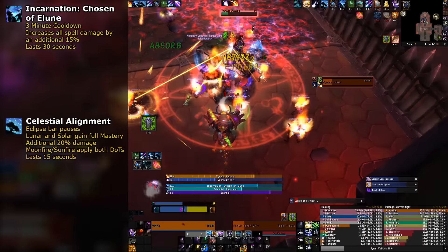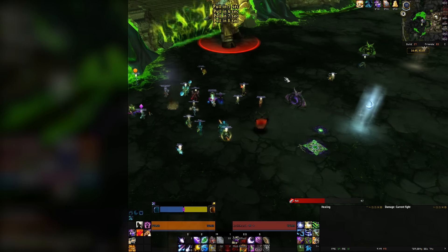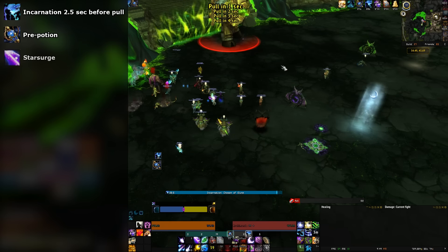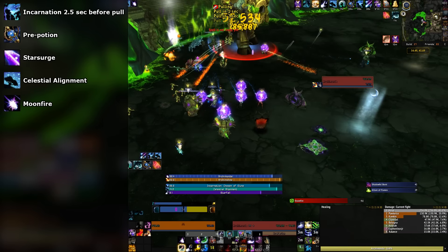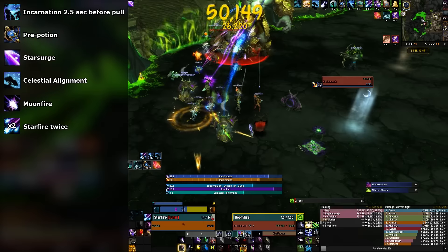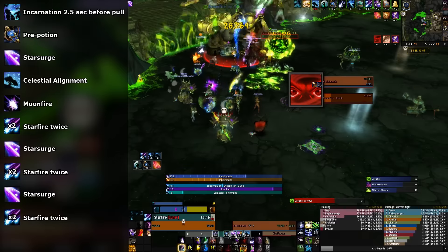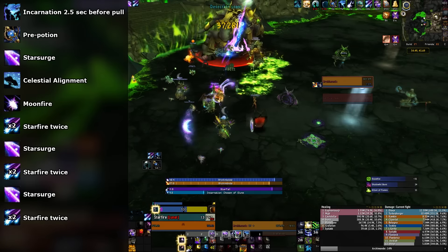If your cooldowns come up and the fight has less than three minutes left, you should try to save them for Ring. The opener for Balance is relatively simple. First, pre-cast Incarnation 2.5 seconds before the pull. Pre-pot during the global cooldown and immediately follow with a Star Surge. Use Celestial Alignment when your global from Star Surge is almost over. Then cast Moonfire, which will apply both of your DoTs because of CA. Now cast two Starfires to use the Empowerments from the pre-pull Star Surge, followed by a second Star Surge and another set of Starfires. Keep the pattern of Star Surge, double Starfire until either you run out of Star Surges or move into Solar. Before Celestial Alignment falls off, don't forget to refresh your DoTs.